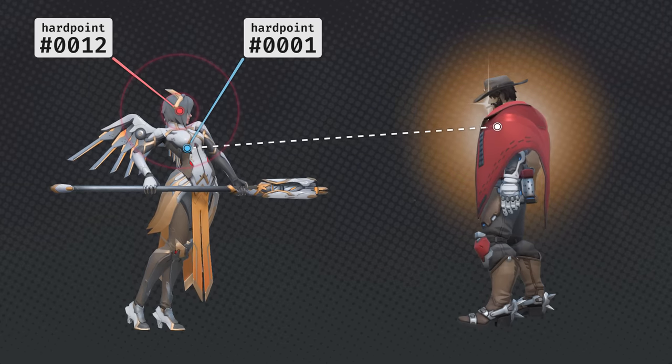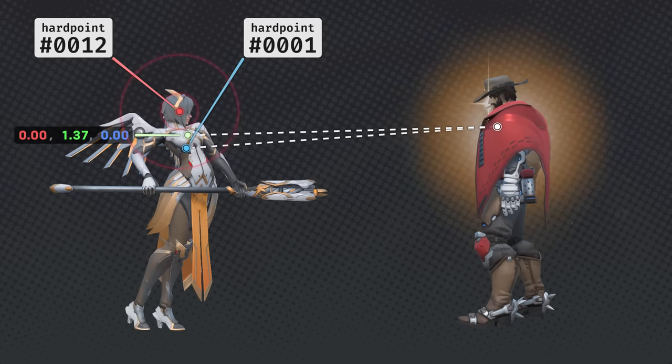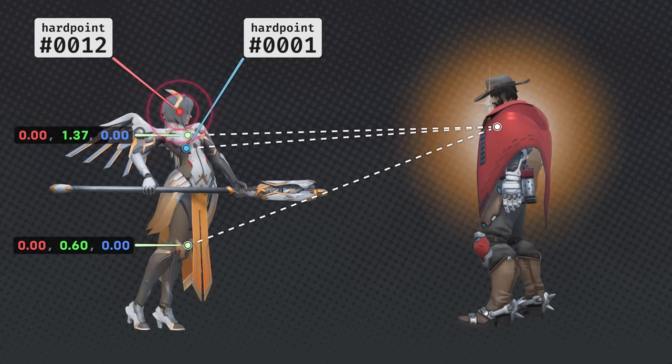Second, line-of-sight is checked against an upper LOS point, typically located near the chest. And third, line-of-sight is checked against a lower LOS point, typically located near the knees. If any one of these LOS checks pass, you have line-of-sight to the target.